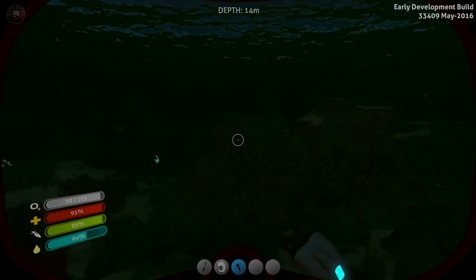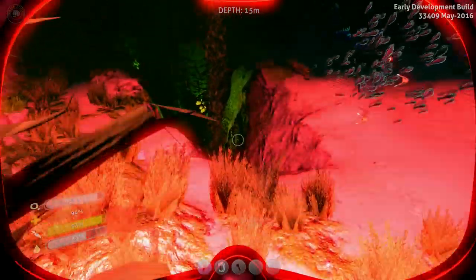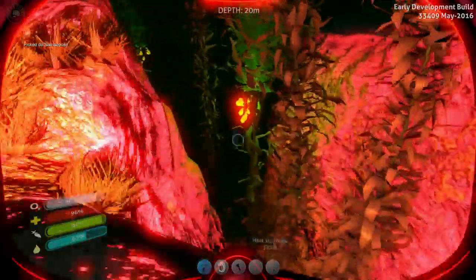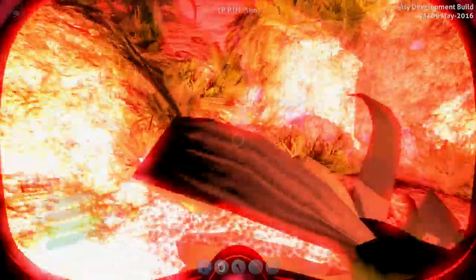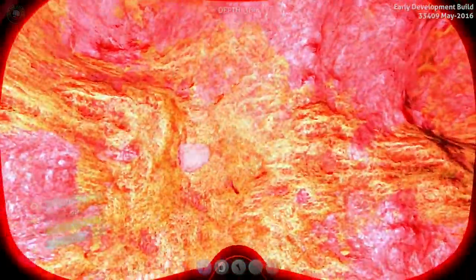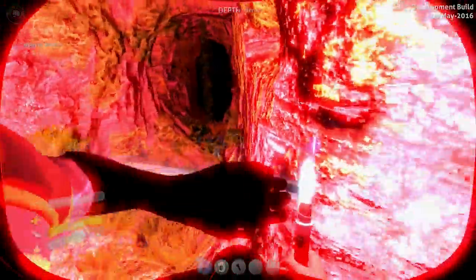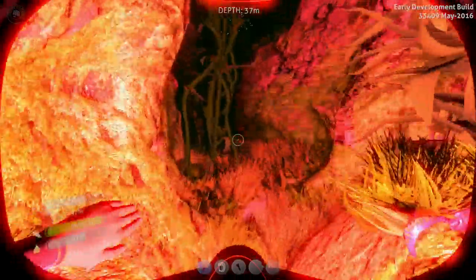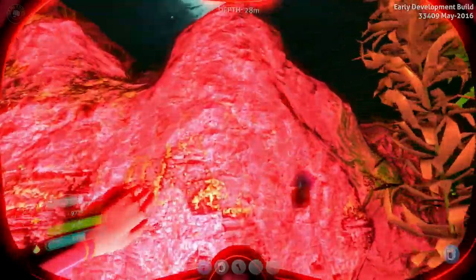We should be able to find some silver ore on this lining here, this area. I found some salt, probably need that. We did lose our knife — this kind of sucks, should have made one. Should be able to find some. Silver! One down, one to go. Very tough to see. I find the flare was nice before, now it seems a little hard to see. Maybe it's just me.